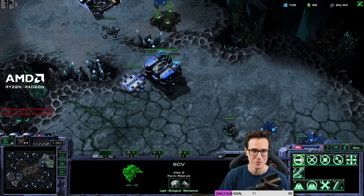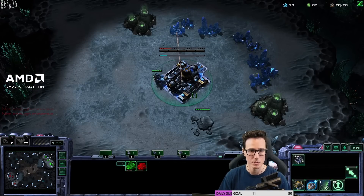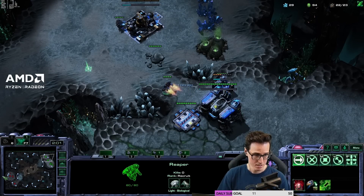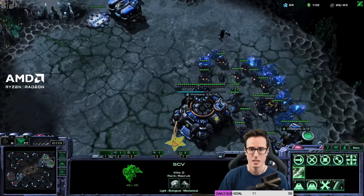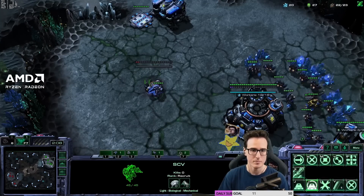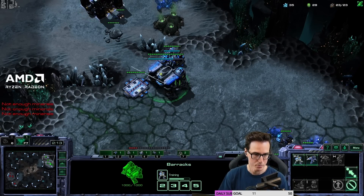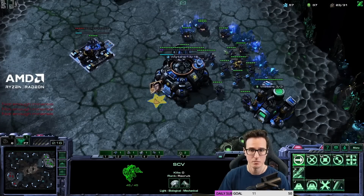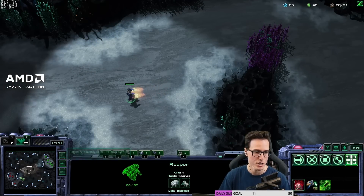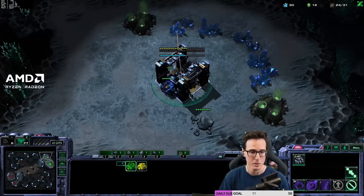We're going to pull this SCV over and build another depot there. Send this SCV scout home now — that'll be fine. Seeing that our opponent has expanded. You want to go Reaper, send that across to scout and harass. Then we're going to go for Marine, Factory, and then Reactor. There's a whole bunch of info in the notes — if you're watching this on YouTube, check it out down below, link up to the document.